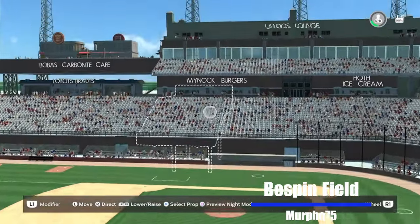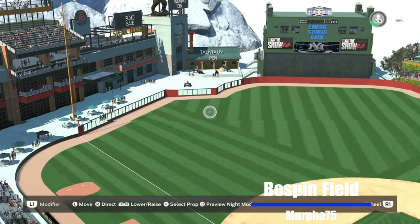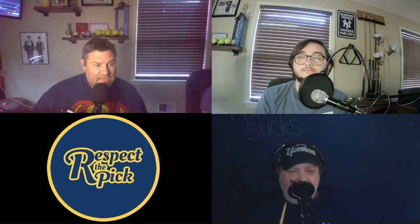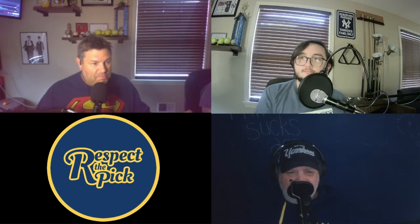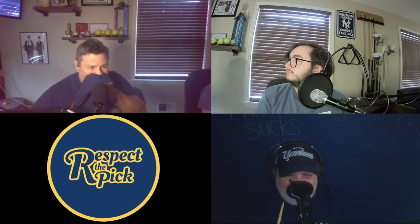Hoth Ice Cream — yeah that makes sense. Minoc Burgers — I have a joke about Minocs in an episode of Respect the Pick. I was just thinking watching Star Wars — Han and Luke escorting Chewbacca to the detention center to pretend he's a prisoner. There's got to be a Sbarro's on the Death Star, right? It's the size of a mall level. If they have it there, they have to have it on Starkiller Base. And you know there are Mynocks that flew in when the door was open, stuck in there forever.